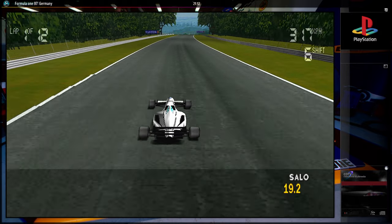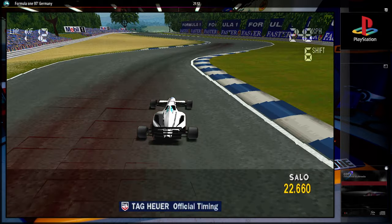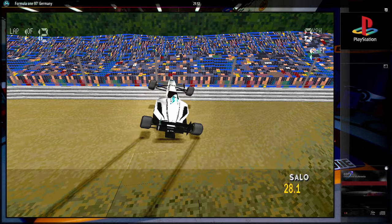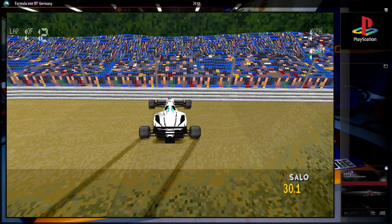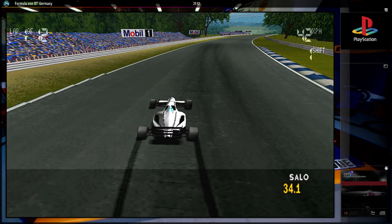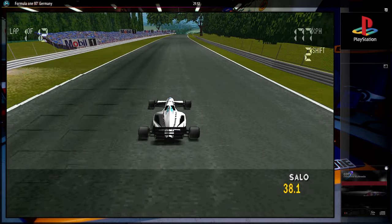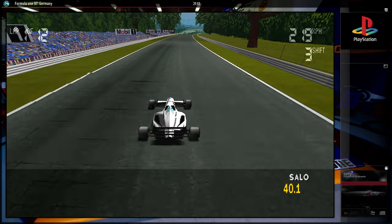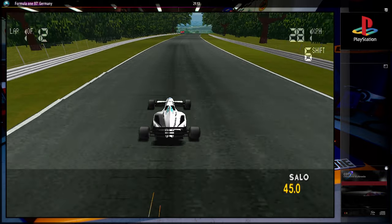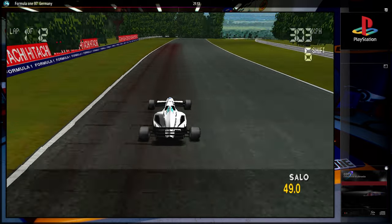C'est parti pour la première tentative sur la version longue du circuit. On a très fortement tapé le rail — espérons qu'il n'y est rien. Voilà l'erreur qu'il va falloir éviter. Il va accélérer au mauvais endroit dans l'épingle. Je vais essayer de couper le moins possible, parce qu'on peut couper les chicanes concrètement, mais je vais me forcer à pas trop le faire.